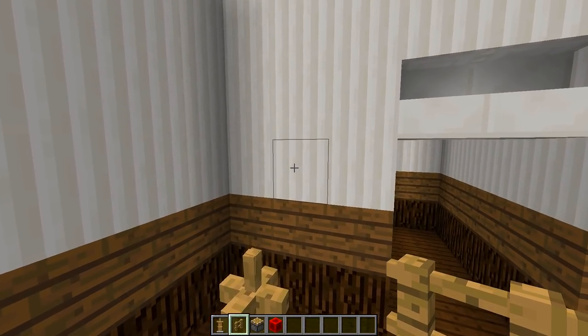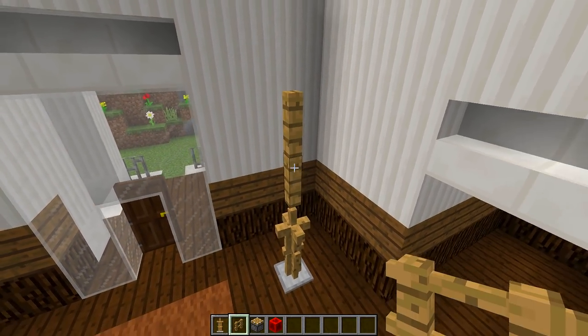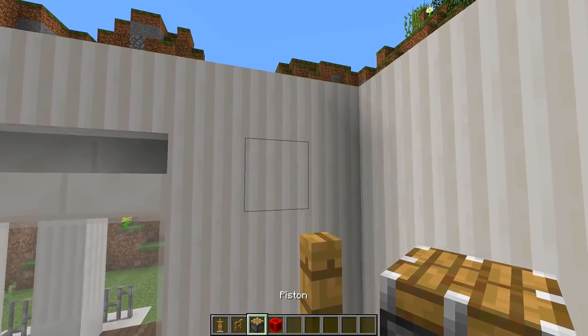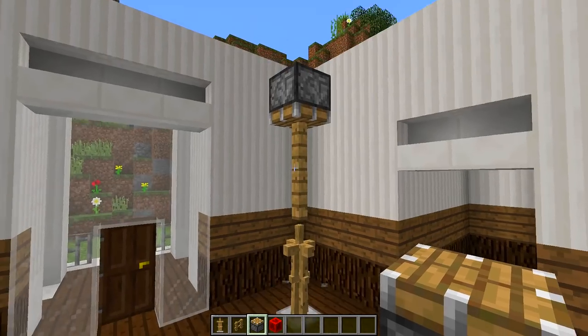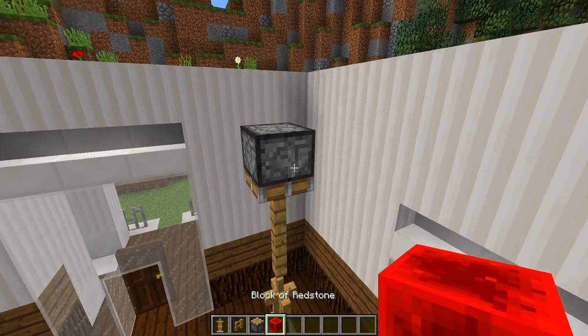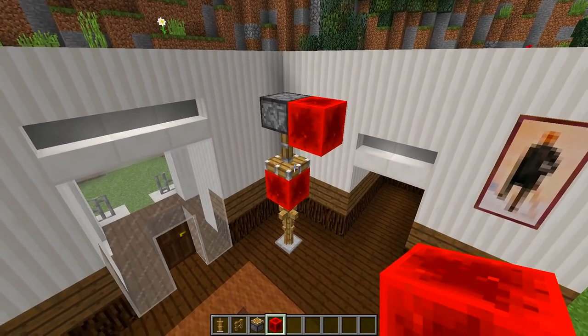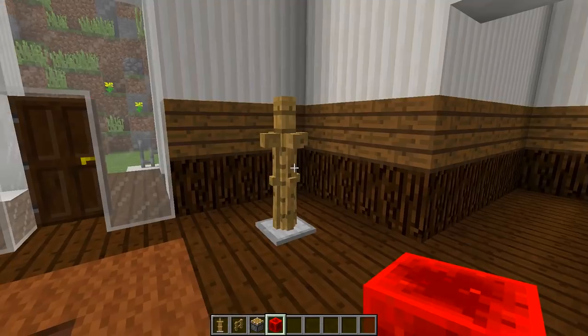Now we're going to get our fences and place one above the armor stand like this, then place another one above it — so it's two fences right above the armor stands. Then we're going to get our pistons and make them face down into the fences. Then get our redstone block, power the piston, and put another block in between and power it once again so it covers up the armor stands. This is going to be the base of our coat hanger.